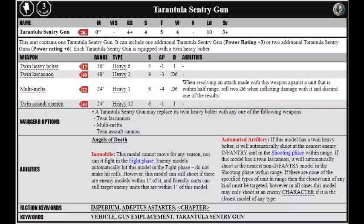For the Space Marines, the Tarantula Sentry Gun is a Fast Attack choice for Codex Space Marines. You can buy one to three of the guns within the same Fast Attack choice, and at base each one is armed with a twin heavy bolter, costing 37 points. They can also trade out their heavy bolters for either a twin Las Cannon, a single multi-melter, or a twin Assault Cannon. A Las Cannon turret will cost you 60 points, a multi-melter turret will cost you 42 points, and a twin Assault Cannon turret will cost you 64 points.